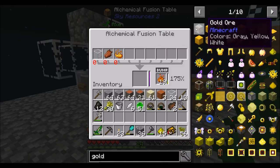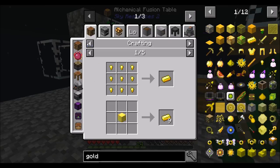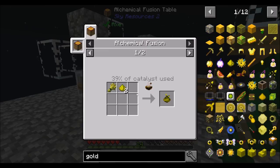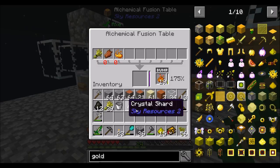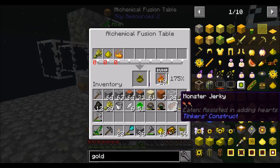Time to make some gold. That's the plan for right now. To make that I need two glowstone and one wheat. You can see I've primed it so that I'll definitely get double. So one wheat, two glowstone to get gold.